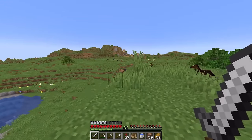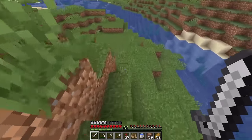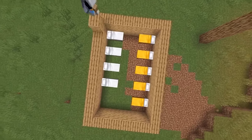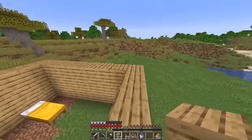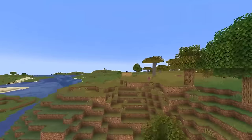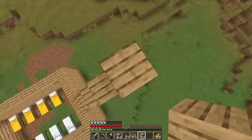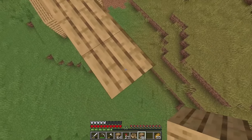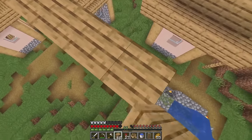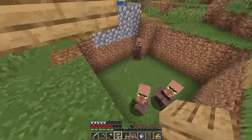We don't really need any more than two villagers because we can always breed more over where we're making the trader. Now we need to find a place to build our villager trading hall. And also by the way, my elytra broke, so we're gonna have to fix that at some point. I think right here looks good so let's clear it out and start building. Now we need to get the villagers from over there and into here so we can start breeding them. How are we going to get the villagers all the way over here? We can make a bridge and get the villagers on a boat and sail them over.